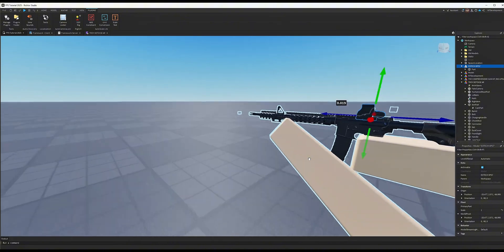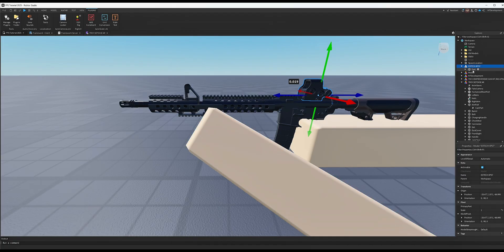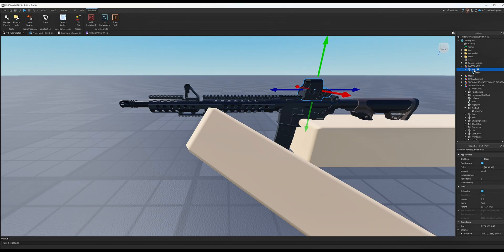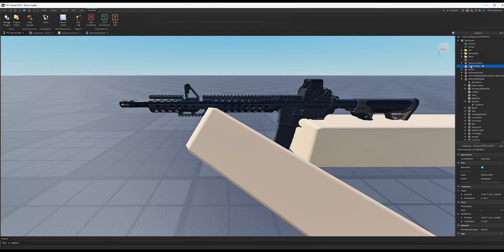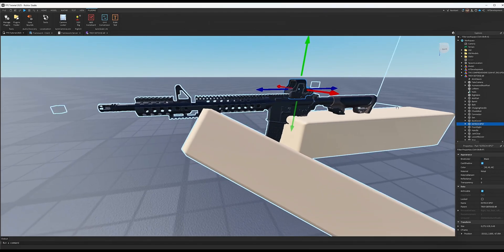That's a lot better. Currently the scope is not inside the model. Copy the name of the scope or iron sight, rename the part to that name, then take the part — not the model, the part — and throw it into your view model. Delete what was left behind. Now in your view model you have a scope named exactly that name.